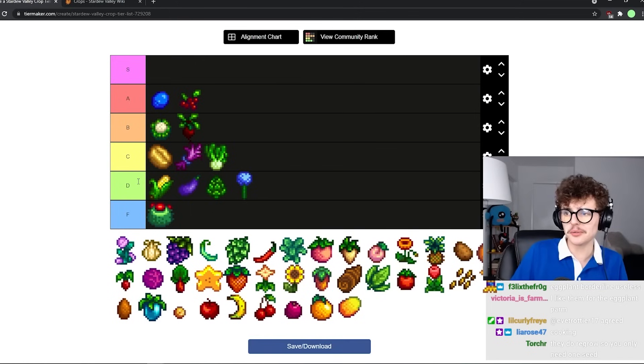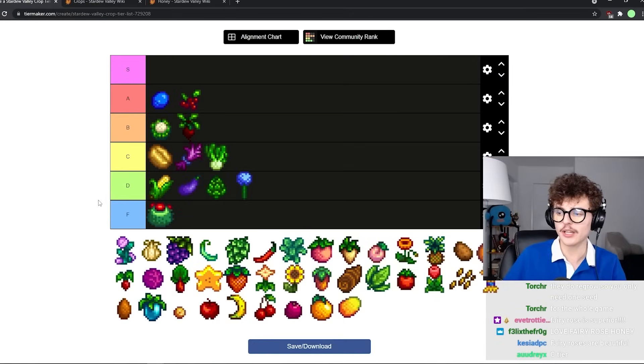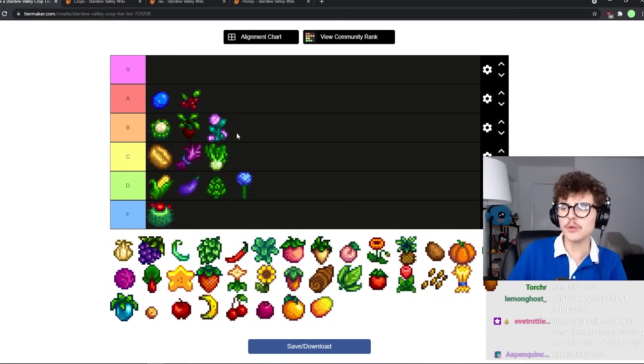Fairy rose is cool. It makes the most expensive honey, it's very cute and very good on farm builds. It's used in fairy dust and it's a loved gift for Haley — and Haley is really annoying to try to court. I'll put it in like low B tier — low low low B tier, but still pretty good.